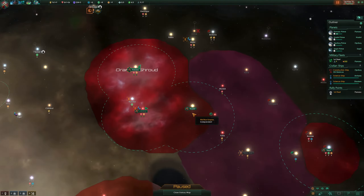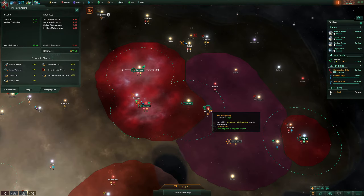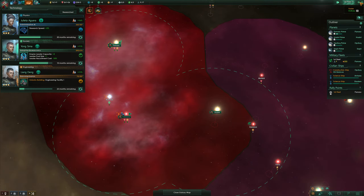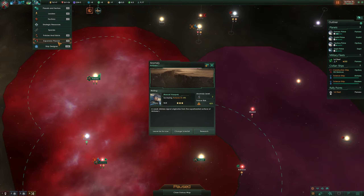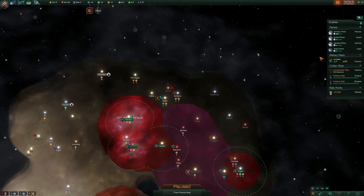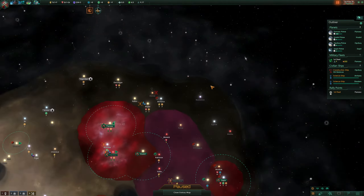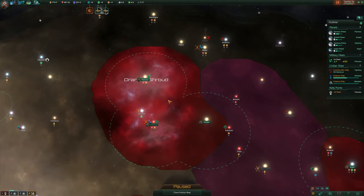So what are we gonna do now? We can't actually go into that area because it's not in our space. We do have some technology for that and we had the opportunity to take it but didn't. If we look at the expansion planner, we can colonize this one, which is nice, and we do have enough influence. We found an anomaly right here but it's very risky, so I won't touch it — this one is only 7% so we'll research it.